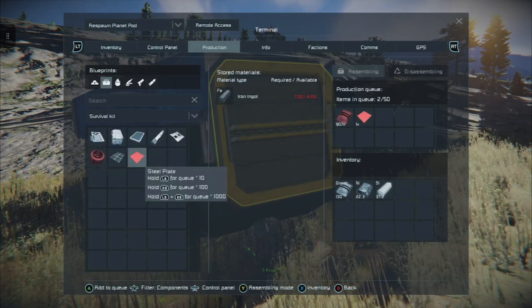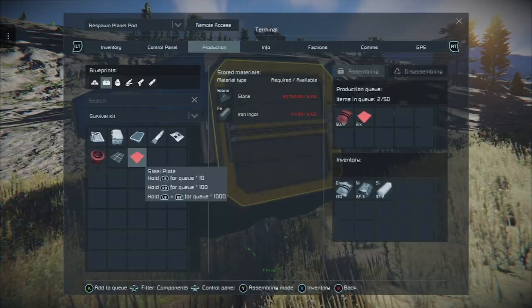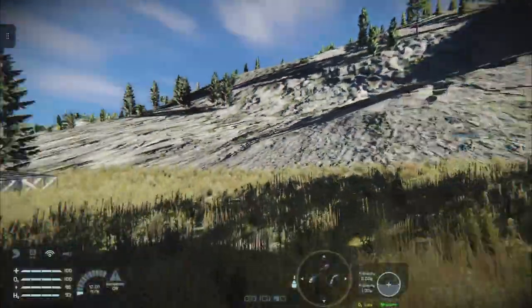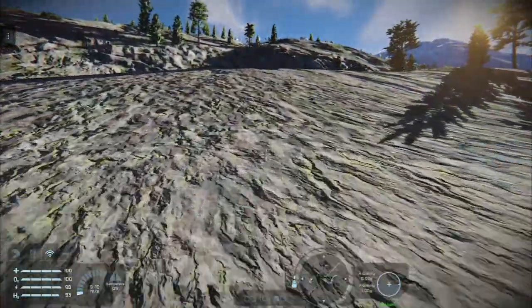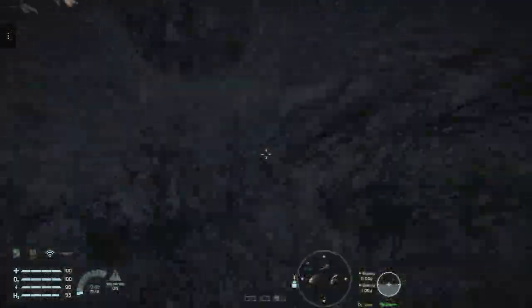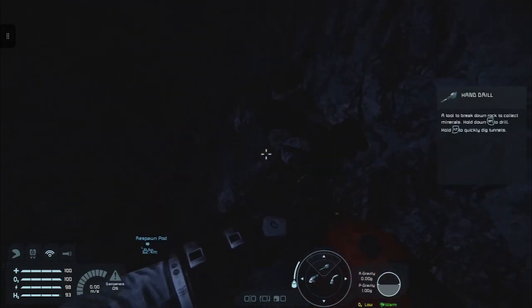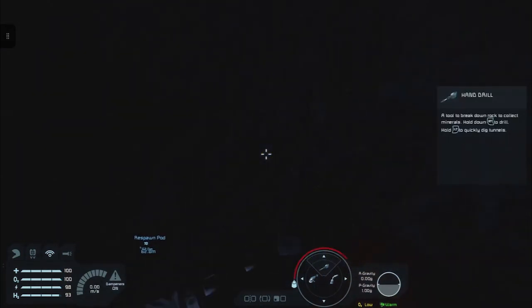Queue up 30 more steel plates and go get the stone. It's important to show you this step without glossing over it or skipping ahead, so you can see this is actually the way to do it. I don't want this video to run on too long so we'll get the basics going and then on the next video we'll look at building out our power system.